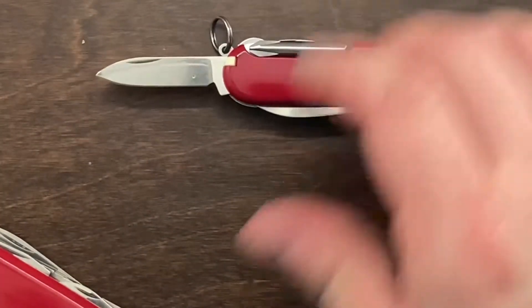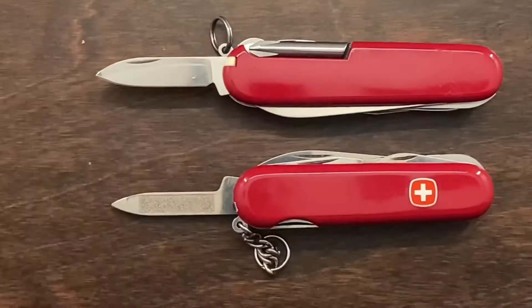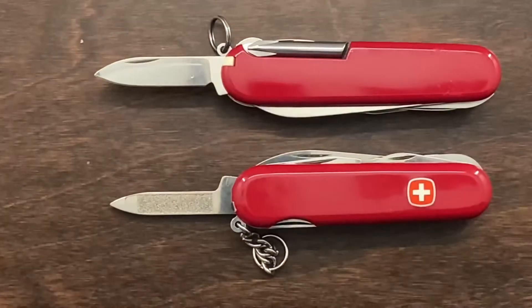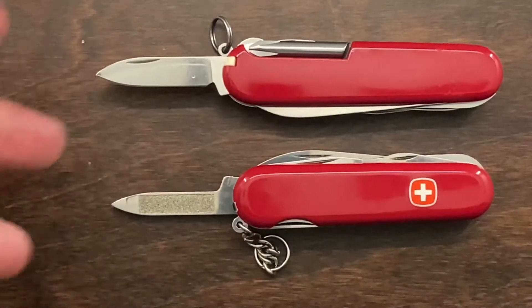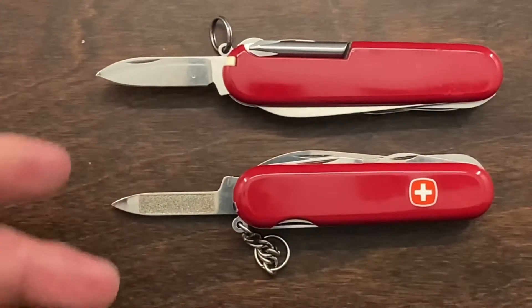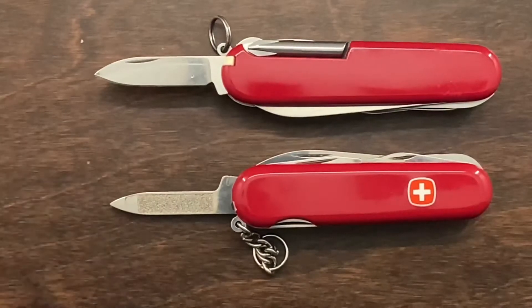When it comes to the pen blade, the Wenger does not have it — they've replaced the pen blade with a nail file. Personally, I wish Victorinox would just do this on all of their models. I don't use the small blade all that much unless it's for utility purposes. The small fingernail file is really nice to have, and you've also got a small Phillips head driver there that you could use if need be.